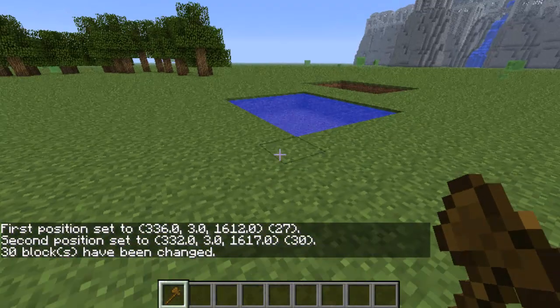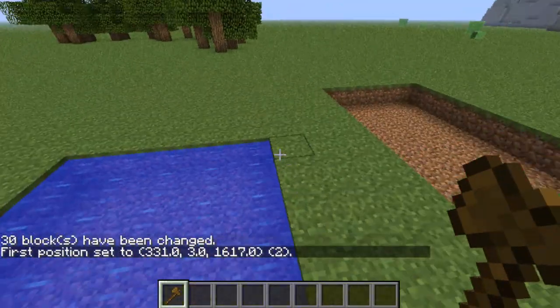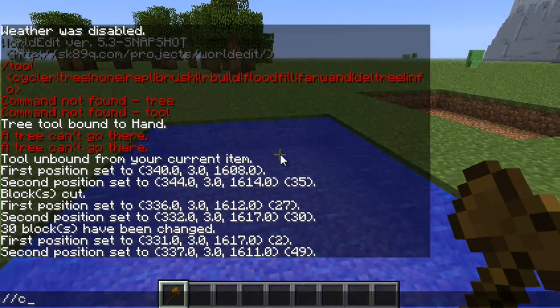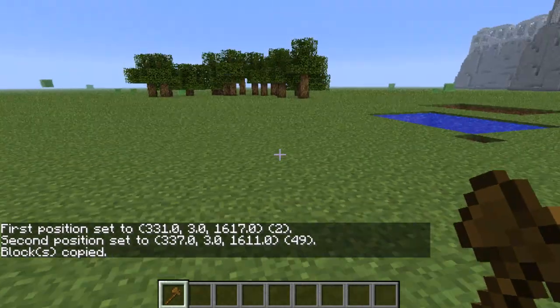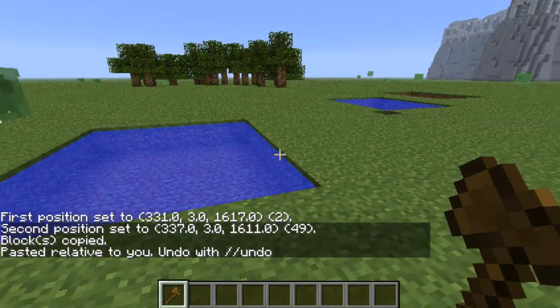If you want to copy and paste that pond, right-click here, left-click over there, type '//copy', then move to the new location and type '//paste' — and there we go, now you've made yourself two ponds.